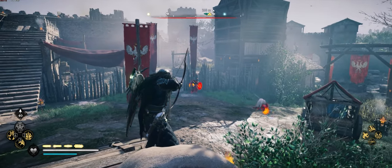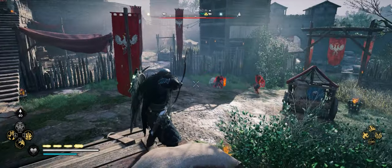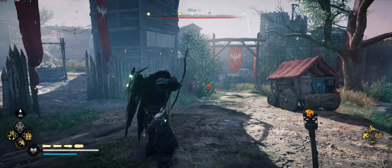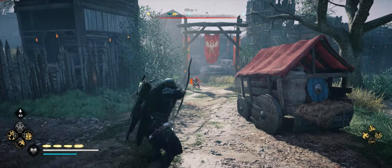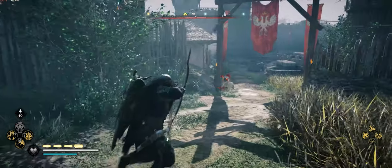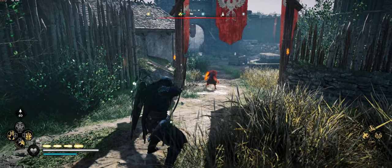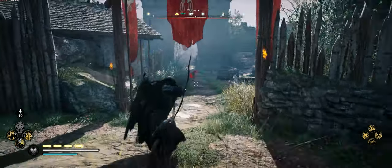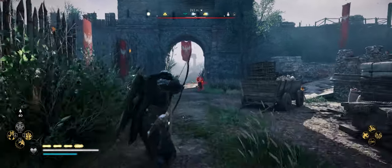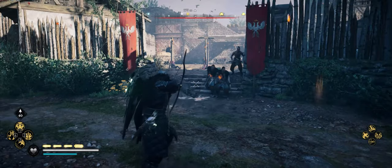This is the base ability, not the upgraded version. It seems to target only one enemy at a time and runs away after the initial attack. I have unlimited adrenaline enabled so I can keep queuing it up. You can see I called the wolf back in — after the initial attack it heads out, but that first hit will usually nearly kill the enemy, if not kill them outright.